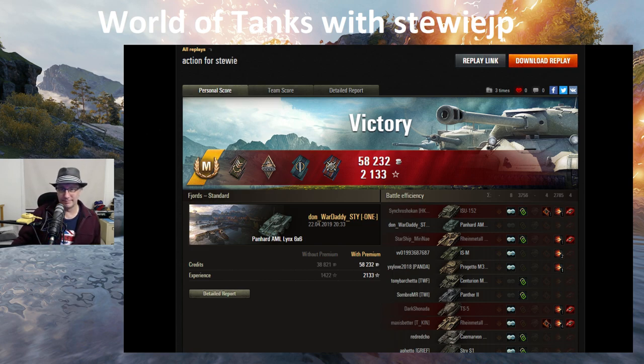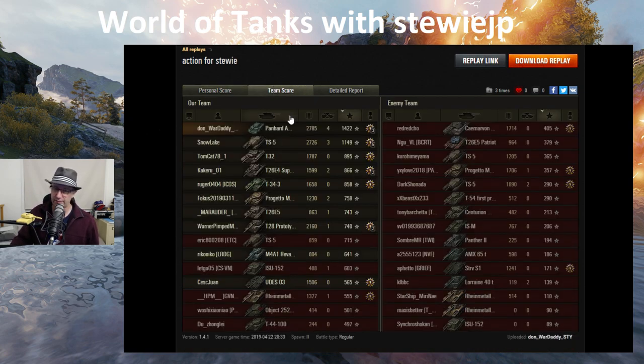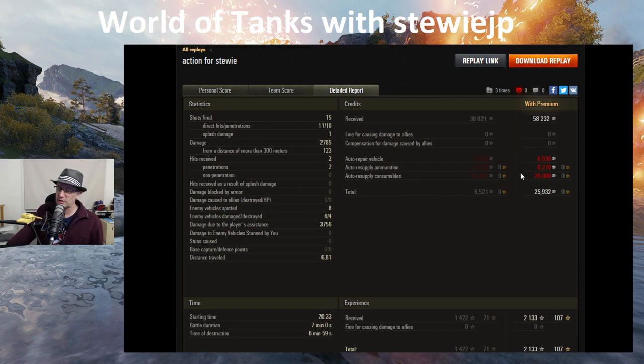That was an Ace Tanker mastery badge from Don War Daddy from ONE clan. Ace Tanker mastery badge, Spotter medal for all that assisted damage, Demolition Expert for blowing the head off a tank, Fighter medal for those kills, and Fire for Effect. 2785 damage done, four kills, 1422 base experience. Fired 15 shots, 11 hit, 10 penetrated. 2785 damage done, 3756 assists. He even made nearly 26,000 credits with a premium account - and that's just a normal tech tree tier eight French wheeled light tank.